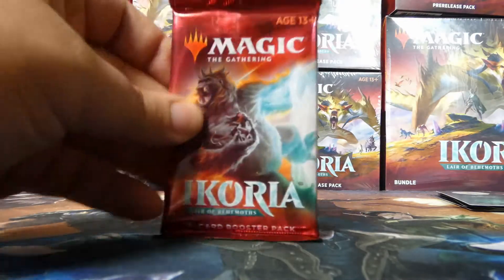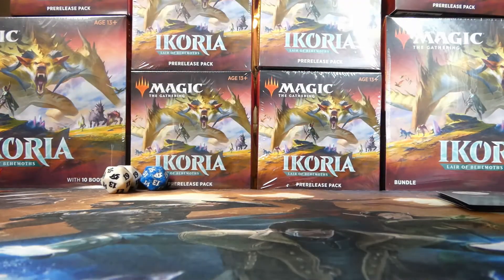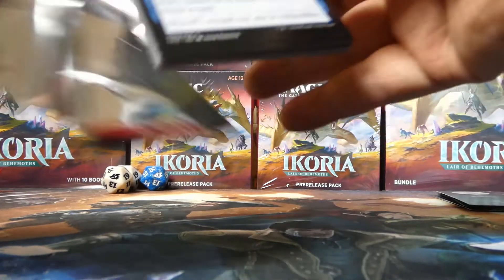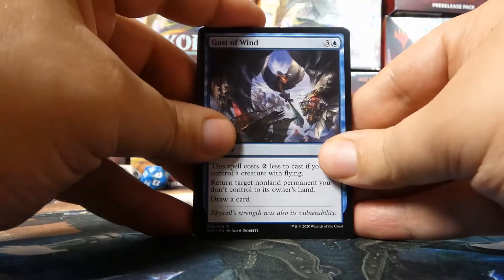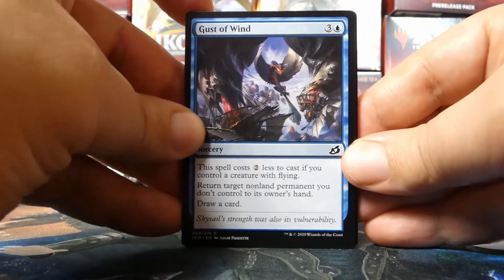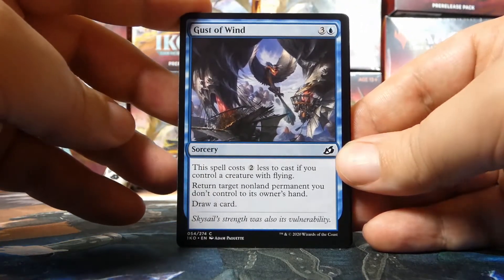We have a Kogla the Titan Ape pack. You tell me — would you try to fit both mythics in? Would you only mutate one and not hard-cast it to avoid needing that fourth color? Leave your thoughts in the comments.